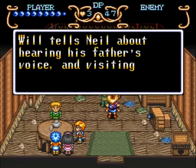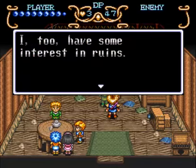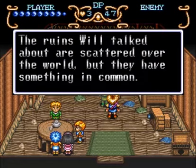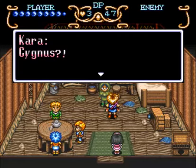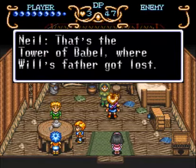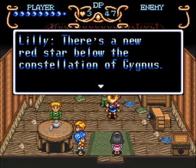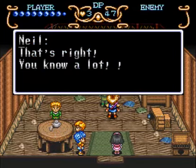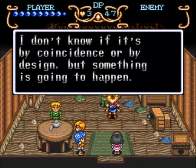Will tells Neil about hearing his father's voice and visiting the world's ruins in search of the mystic statues. Neil finds it interesting — he too has some interest in the ruins. The ruins Will talked about are scattered all over the world, but they have something in common: drawing a line among them makes a shape that looks like the constellation of Cygnus. There's also a new red star below that constellation, and Neil notes that different elements — the red star, Cygnus, Will's interest in ruins — are bound together organically. Something is going to happen.